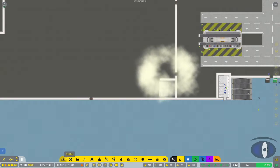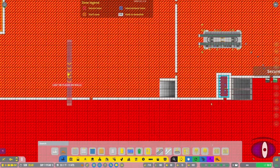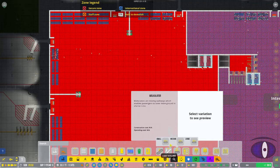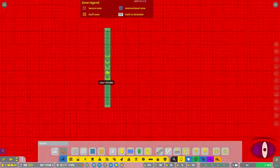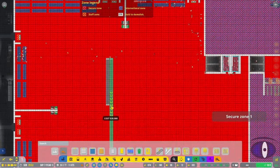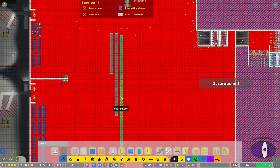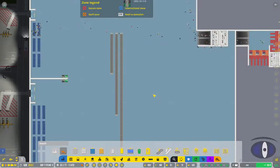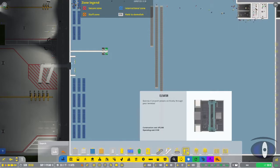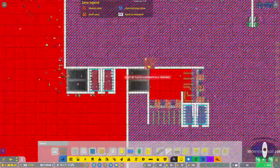Moving on, we have the walkalators, which come in different lengths depending on what you need - small, medium, or large. You can see they're different lengths for whatever your airport requires.